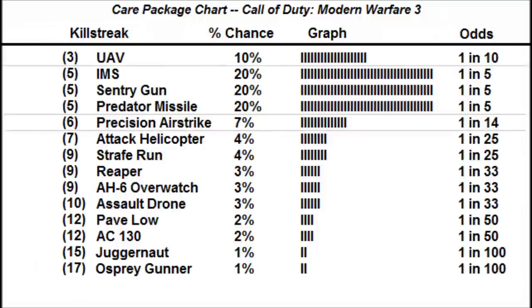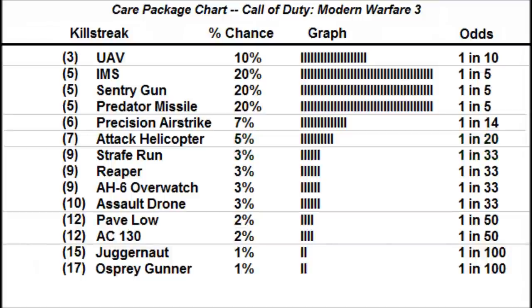Precision Airstrikes have a 7% chance of appearing. Attack Helicopters and Strafe Runs each have a 4% chance of appearing. Remember, this chart is not 100% accurate — it's quite possible that Strafe Runs could actually be 3% and Attack Helicopters 5%. Actually, I think that would make more sense and is more accurate. So I believe Attack Helicopters are 5%, while the Strafe Run, Reaper, AH-6 Overwatch, and Assault Drone are 3% each. Pave Low and AC-130 each have a 2% chance of appearing, while the Juggernaut and Osprey Gunner each have a 1% chance of appearing.